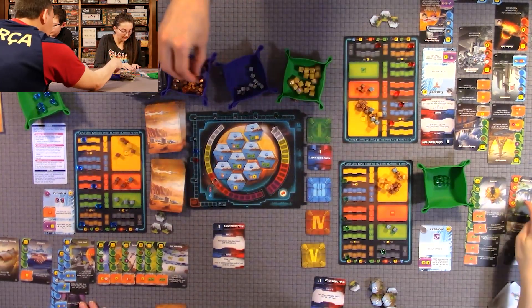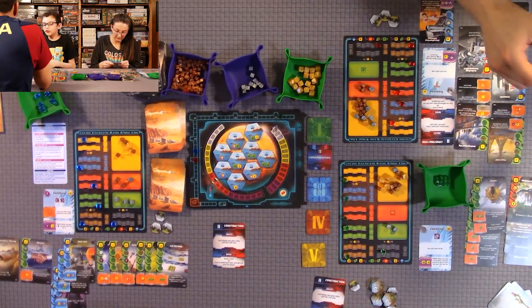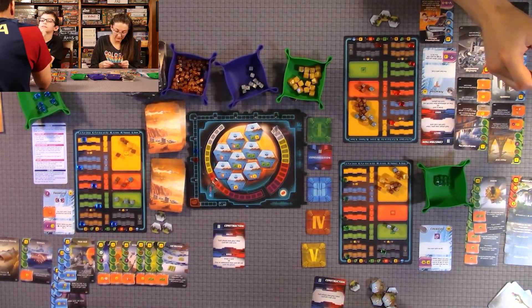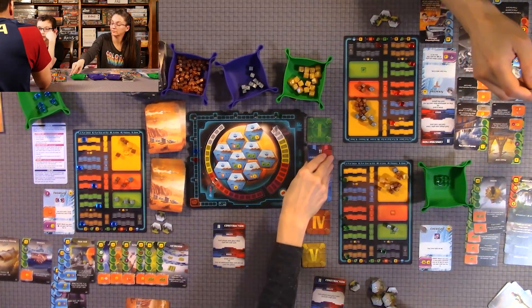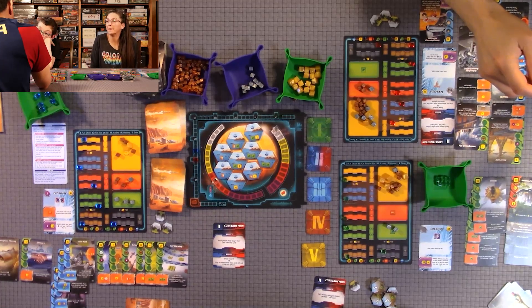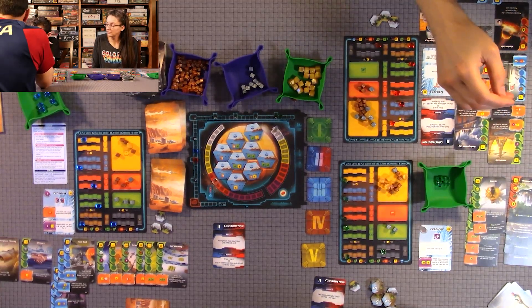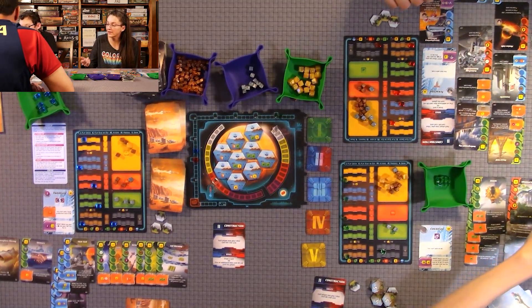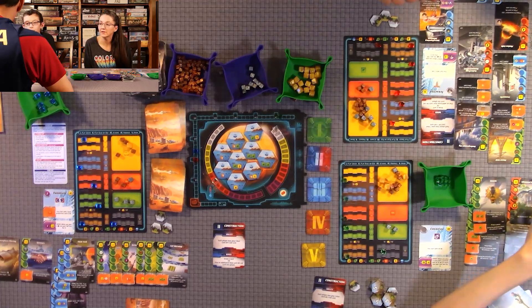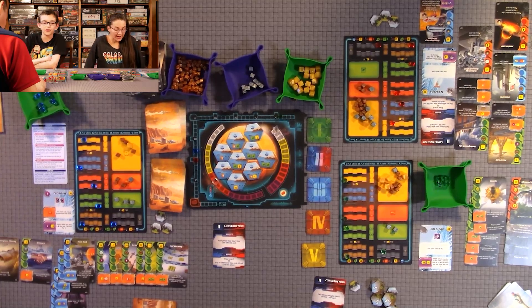To add animals to a card, you just put them on the appropriate card using the mega credit tokens as markers. Cards that reference adding microbes or animals use these tokens to track them. When you play a card that has a symbol matching an animal-tracking card, it automatically adds animals to that card. Quentin explains he got animals because he played another card that gave him a bunch of plants, and those triggered the animal card.